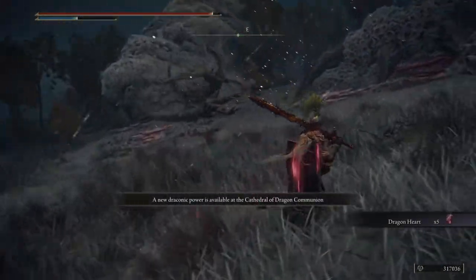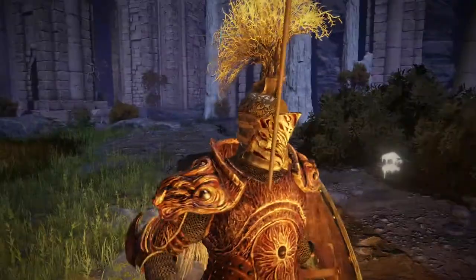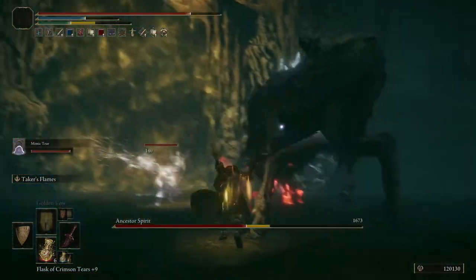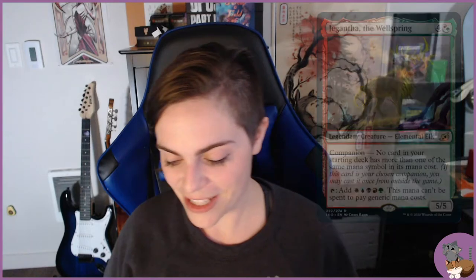There's an area called Siofra River — I'm probably pronouncing that wrong — with ancestor spirits underground. You fight through many of them, light pillars throughout the area, and then an elk boss appears. It's a really pretty fight with gorgeous music, and the boss looks almost exactly like Jegantha. It's even an elk, so it was just perfect flavor-wise.